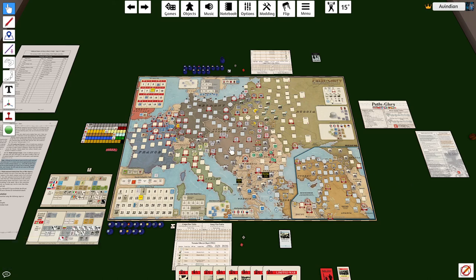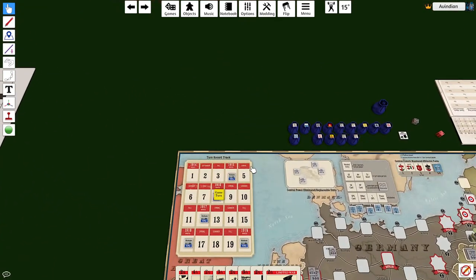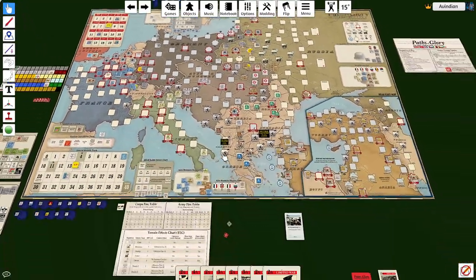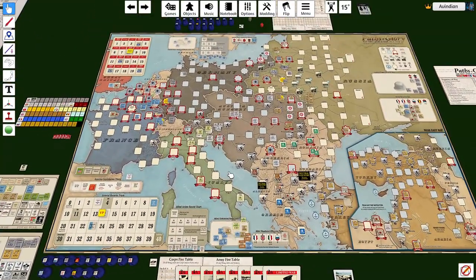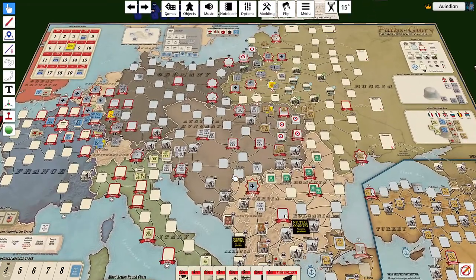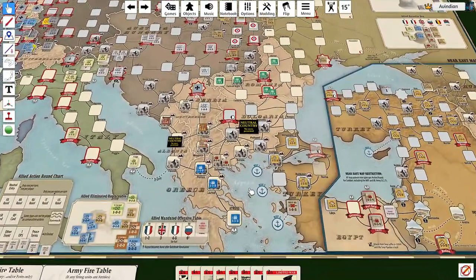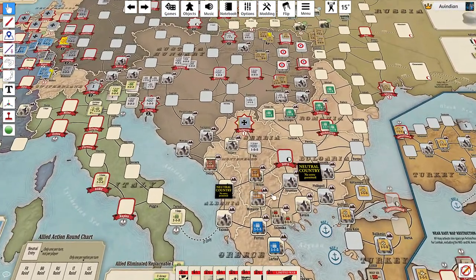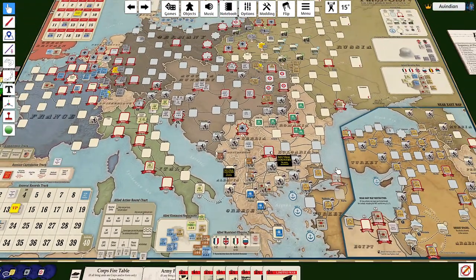Hello, gentle viewers, this is Vindian, welcoming you back to Tabletop Simulator and Paths of Glory. We're about to begin turn number eight, and things are definitely looking interesting. Romania entered the war. Greece is kind of in the war, but also kind of not, as is Bulgaria, but not yet.